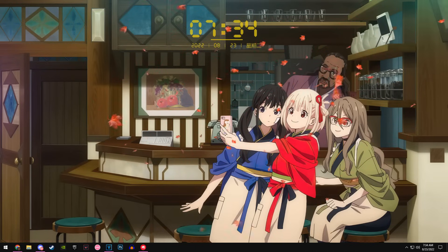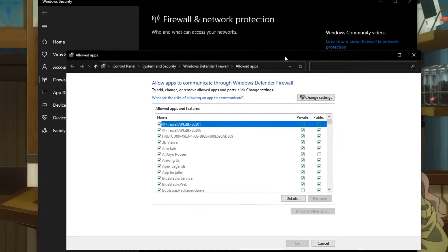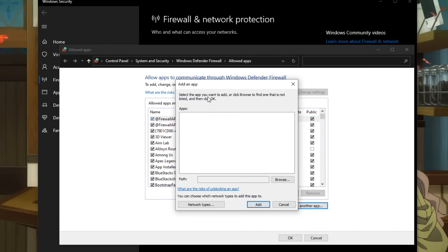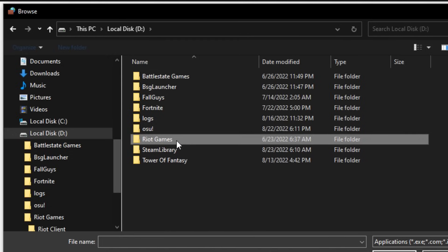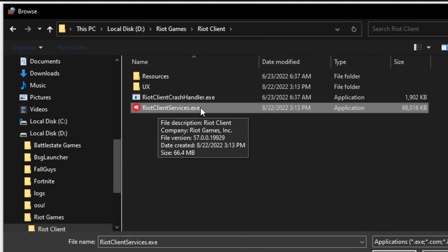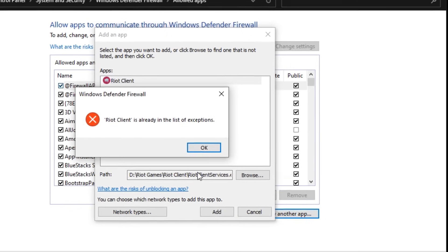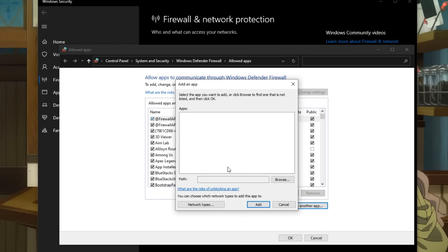For the next step, click on the Windows search bar and type 'firewall'. Open up your Firewall and Network Protection settings, then click 'Allow an app through firewall'. This will pull up a list of all applications allowed through your firewall. Click the 'Change Settings' button at the top, then click 'Allow Another App' at the bottom right. Click 'Browse', find your Riot Games folder, open it, open the Riot Client folder, and double-click 'RiotClientServices.exe'. Click Add — this will make sure Valorant doesn't get throttled by any internet protections that might be in place.